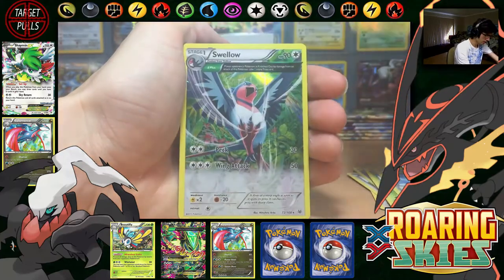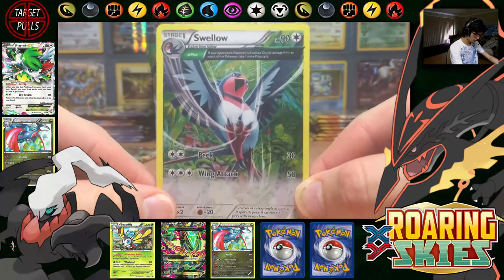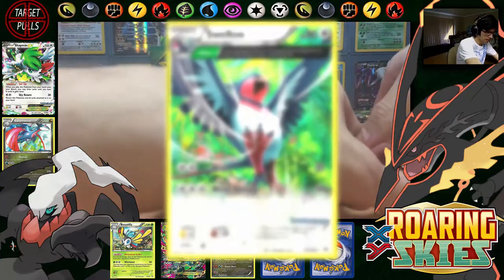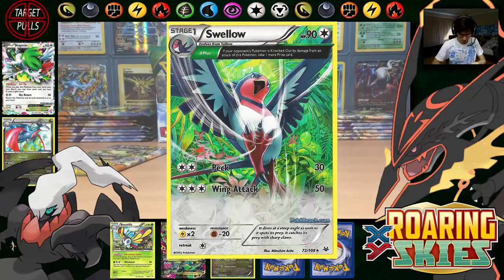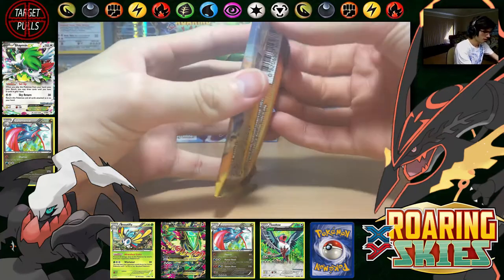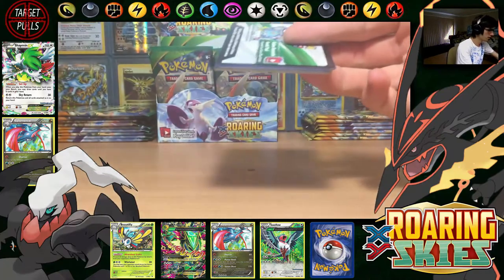There's Electrode Reverse and Ace Trainer Hollow — cool. Peck and Wing Attack. And the final pack for this part is the Mega Rayquaza pack art.